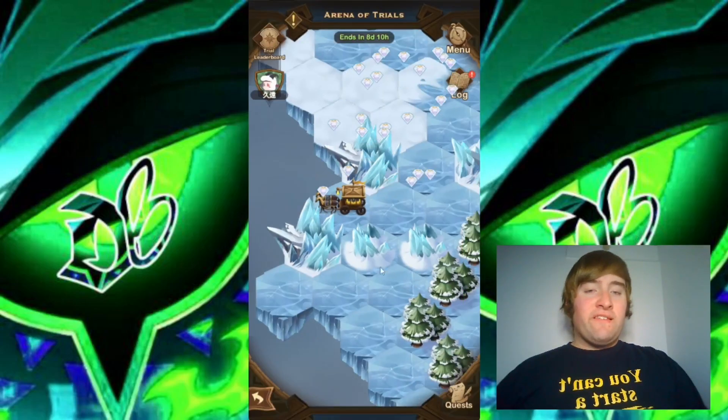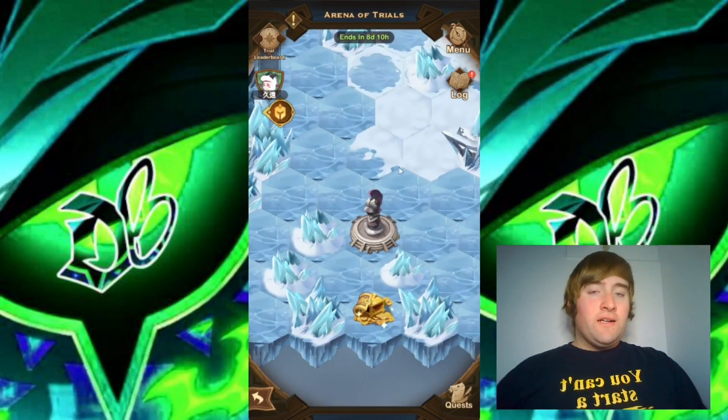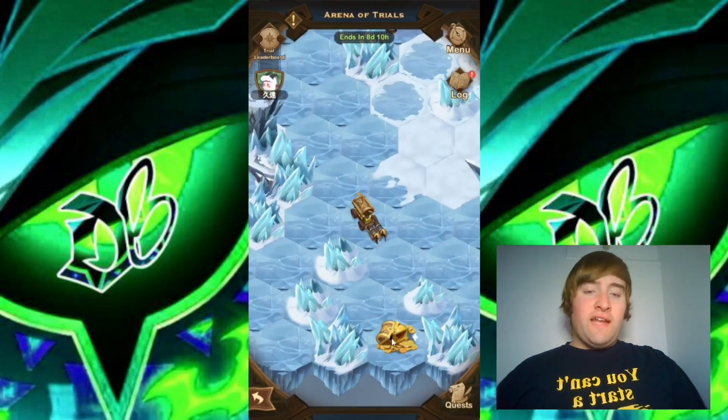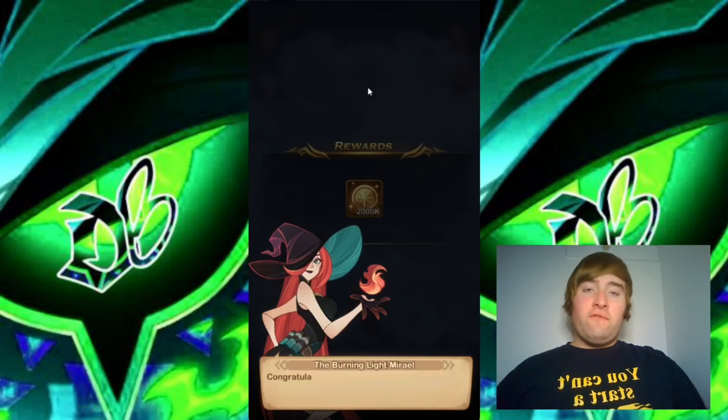And so for the sixth and final Arena Guardian, I will move over to the right here, to this one, and I will be using the same team for this one. The sixth and final Arena Guardian is down. And so this means that we can get the 60 Elite Soul Stones from the chest.